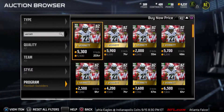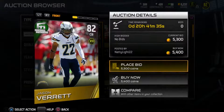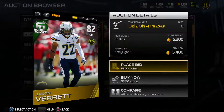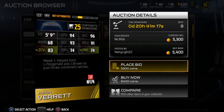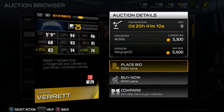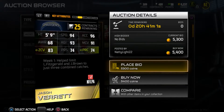Starting off with the lowest overall and we'll work our way up. Right here you see Jason Verrett going for around 5k. Football Outsiders just came out so he's going to be a nice budget pick. 5k for 82 overall is definitely worth it. His stats show 94 speed and 96 acceleration — really nice, especially in the slot. 93 agility, he's really fast with a 91 man coverage.